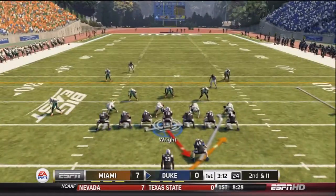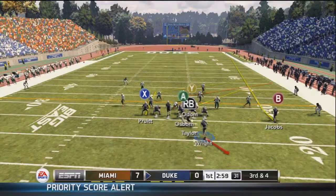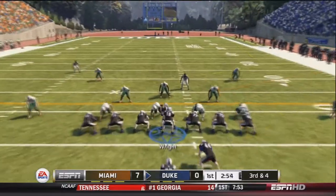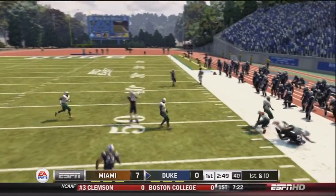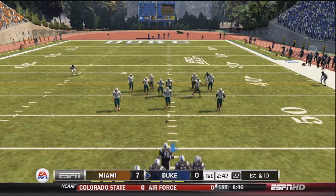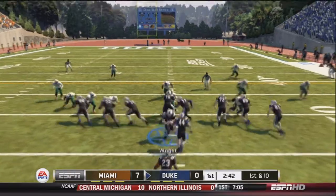After a negative one-yard rush by Odom, Wright hands off to him again, and Odom goes up the middle for a nice pickup of about seven. So third and four. Wright fakes the handoff and drops back to pass. He looks deep downfield, and Pruitt comes back to the ball for the first down. Duke is making a good drive and they are down early, looking to come back.